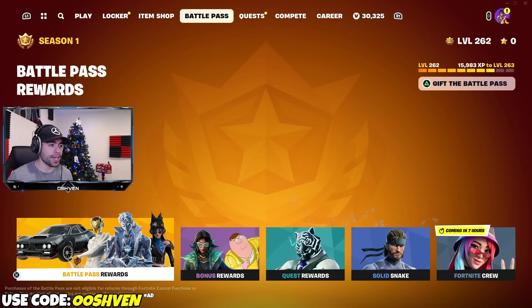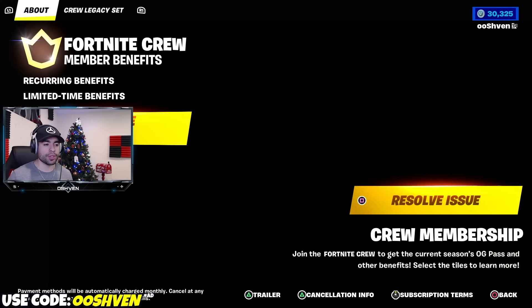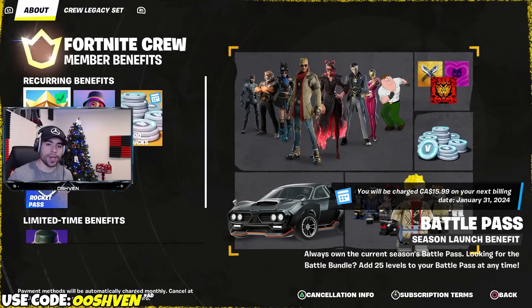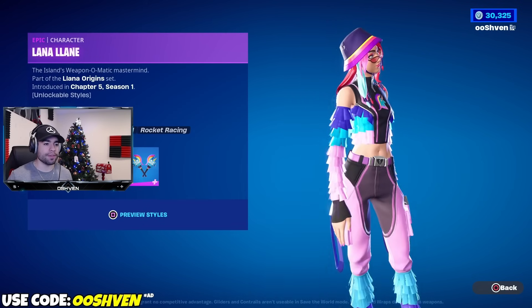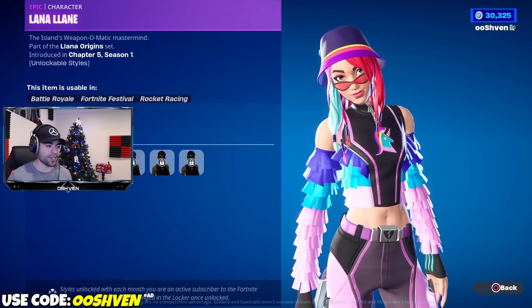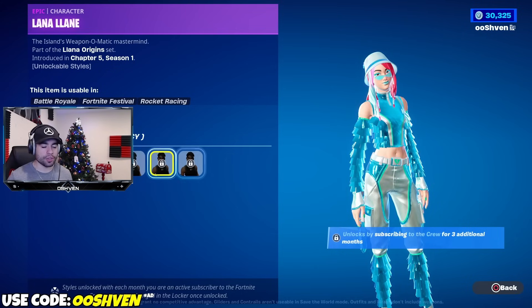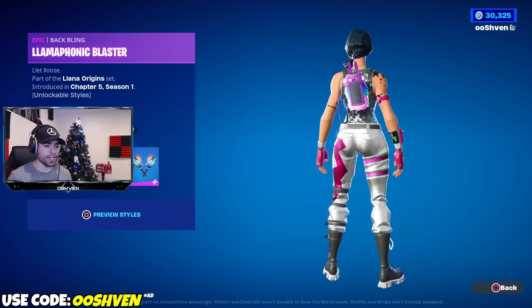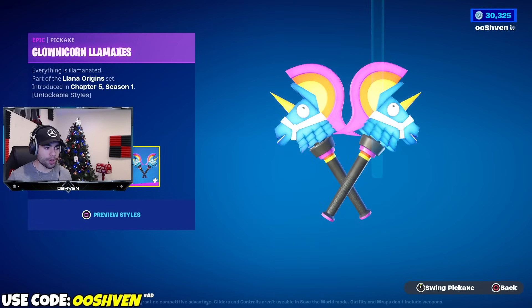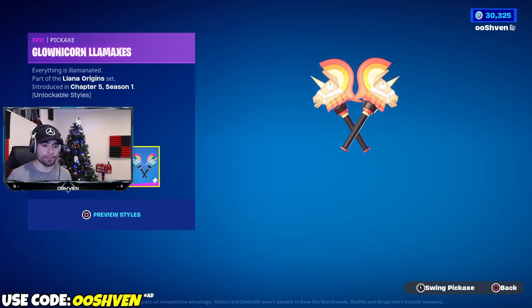First things first, later today the brand new Fortnite Crew skin is going to be coming out. So keep that in mind — January 31st, which is today, the day I'm posting this video. If you're part of the Notification Squad, thank you. When the item shop updates, we'll officially have the brand new crew skin. As you can see here on screen, it has multiple different styles. We also have a bunch of items that come with it — the Lego version, the back bling which is like a llama speaker, and the pickaxes as well. This bundle, a lot of people like.